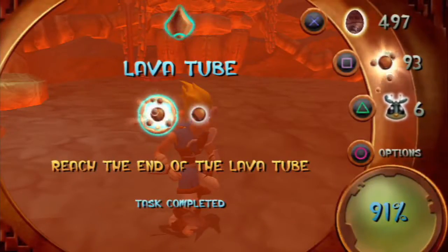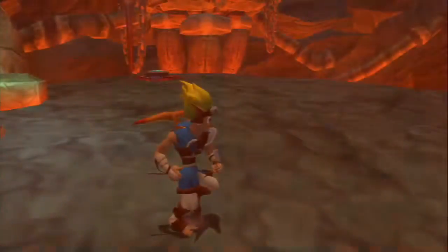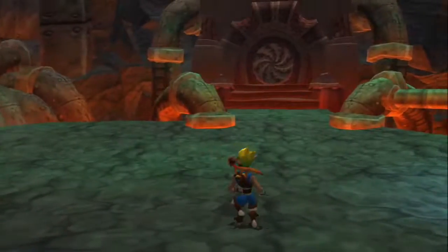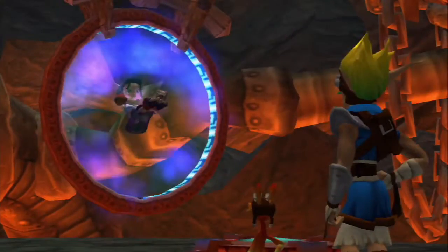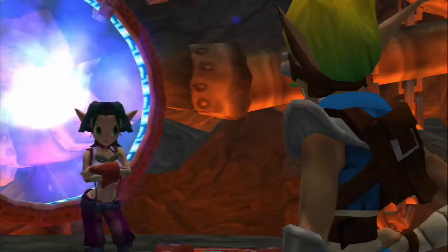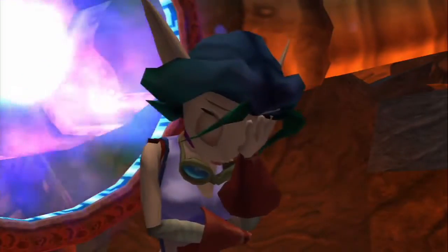That wasn't too terribly bad. This is the entrance to Gol and Maia's Citadel. Where's Old Short, Green and Wrinkly? This is terrible - Father is missing. I think Gol and Maia may have kidnapped him as well.